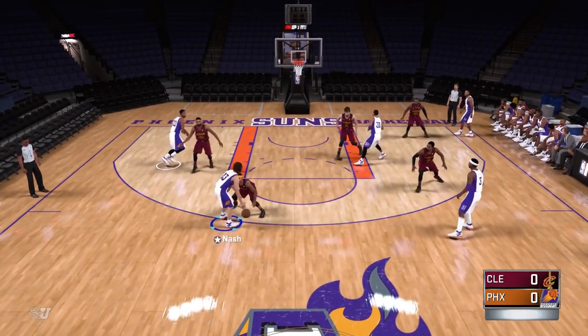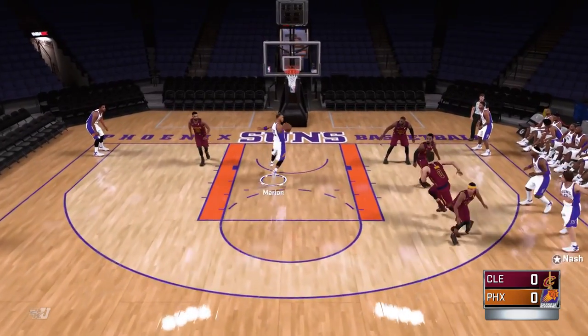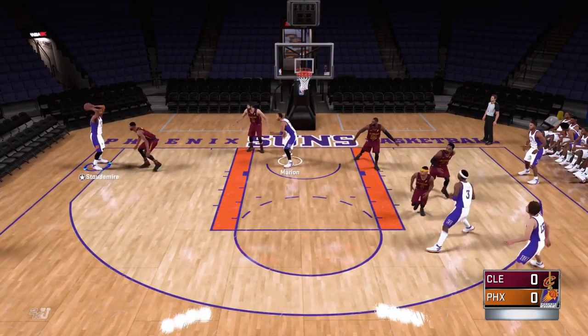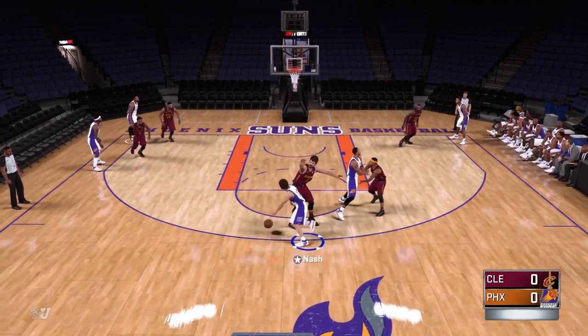You can get creative with your pick and rolls, like taking advantage of LeBron's finishing ability by having him screen for Isaiah Thomas, or Durant turning into a nasty pick and pop threat for the Warriors, or Joel Embiid screening for Ben Simmons if you want to get creative.